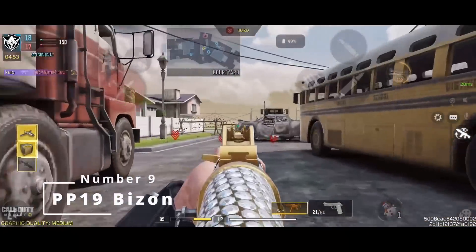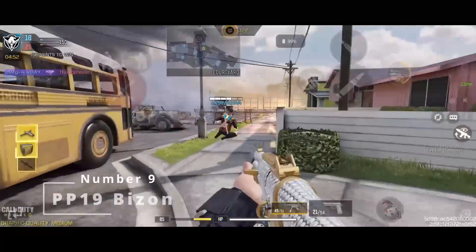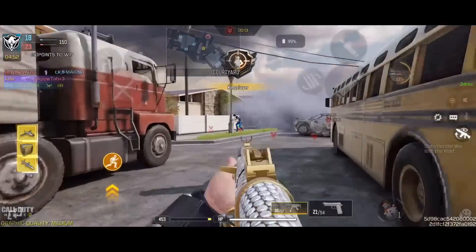Next up is the PP19 Bison. The Bison is still good. Commonly used in ranked, it features arguably the least recoil in the game and extremely strong upper body multipliers, which allows you to have an insanely fast close range time to kill of 184 milliseconds, and gives it a great 4-shot range of 20 meters. Along with the massive 64-round magazine that reloads surprisingly fast, it makes it a very strong option for close and somewhat medium ranges, while being capable of pre-firing like a Light Machine Gun.